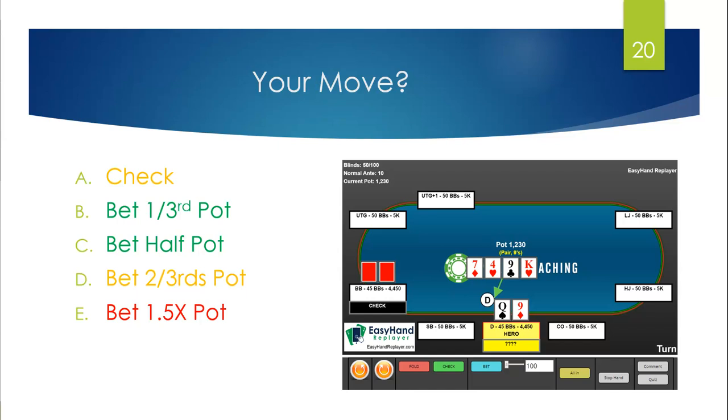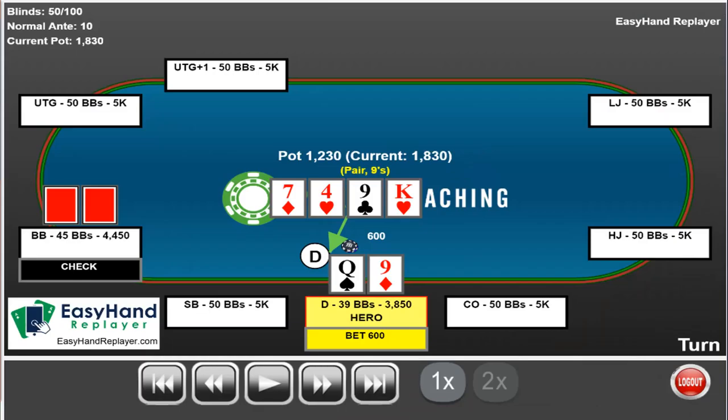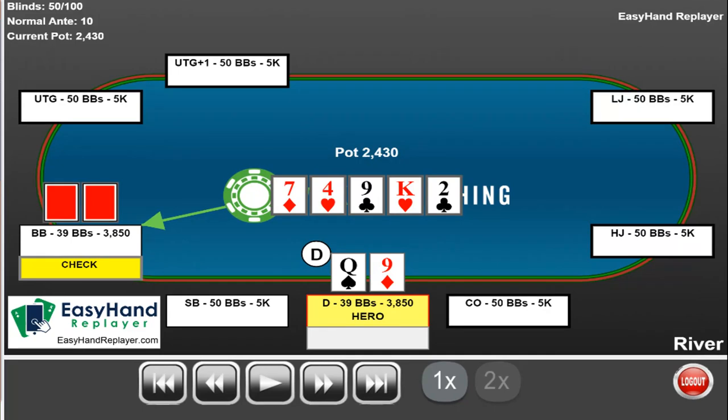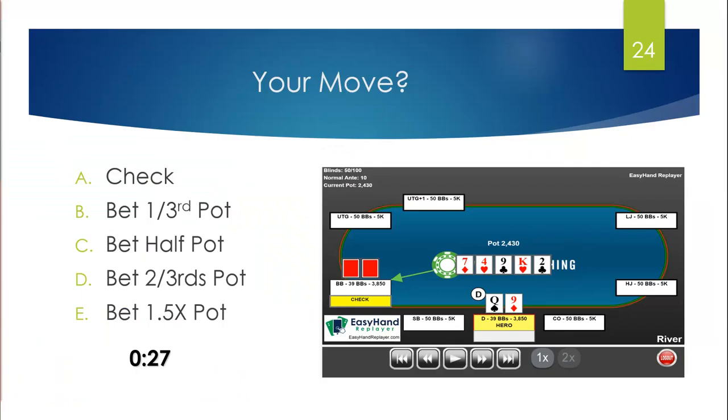Checking does have merit when you're defending your turn checking range, but I don't think you need to do that as much at low to medium stakes because people call way too much on the turn there. I think you should generally bet one-third pot or half pot because most people will just auto-call with any pair versus those bets. It's only when you go beyond half pot that people start thinking.